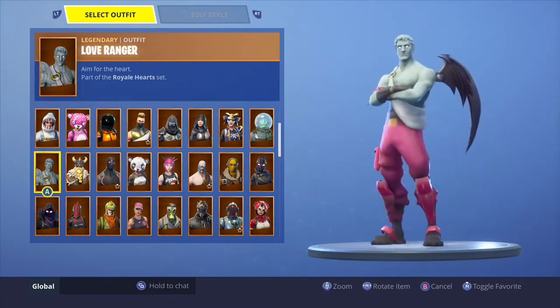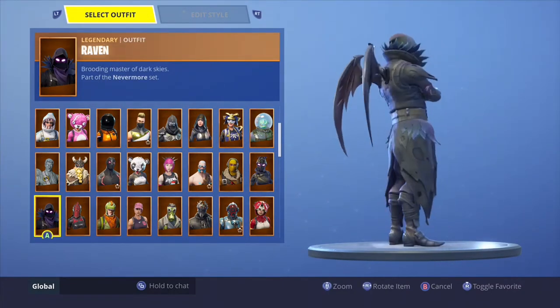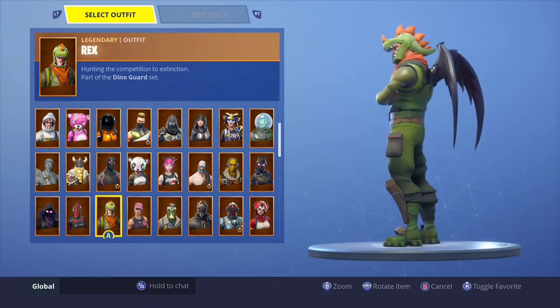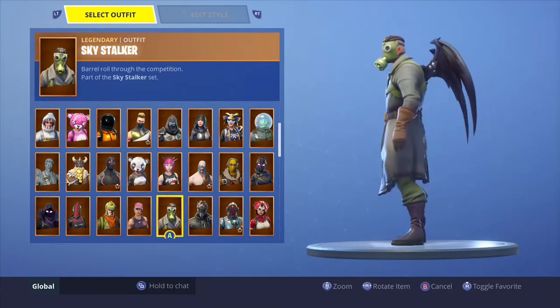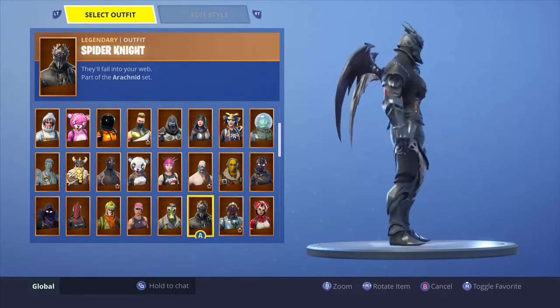Magnus — no. Love Ranger — no. Raven — looks decent on Raven. Red Knight — looks really good on Red Knight. Rex — no. Post Team Leader — looks decent. Stalker — no. Spider Knight — looks really good on Spider Knight, I like it.